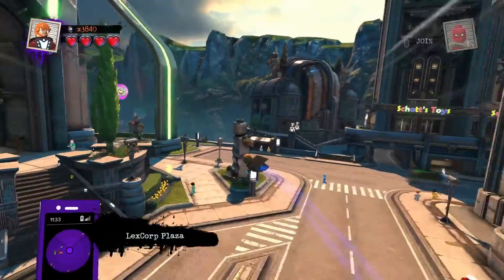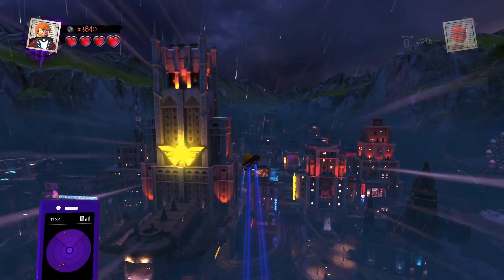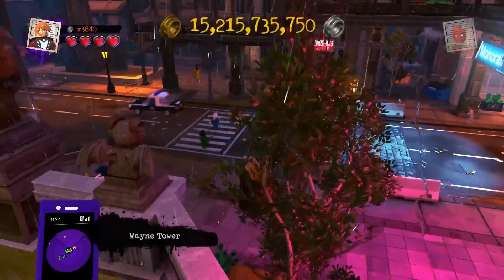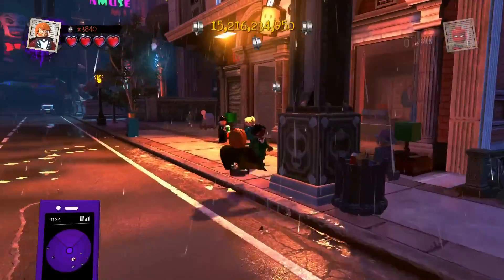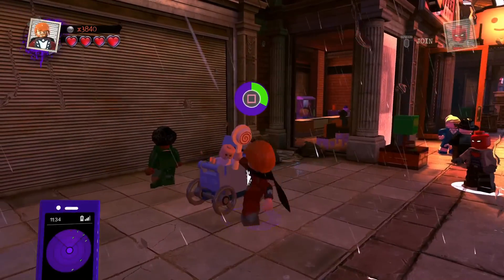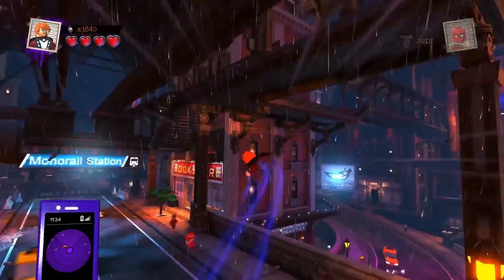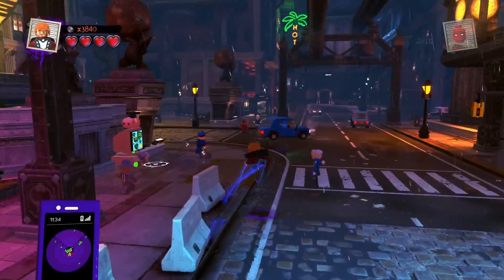I'm going to go down to Gotham real quick to show you what one of the other Modest Misdemeanor things is. We have a lady or a baby with a lot of candy, so this is one of them - you have to press square and steal candy from a baby. That is one of the Modest Misdemeanor things. If you haven't done that, do that - it should say Modest Misdemeanors for you.